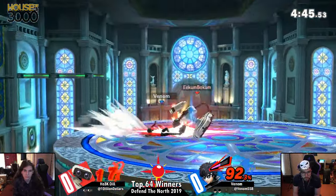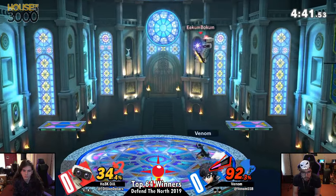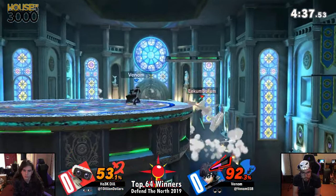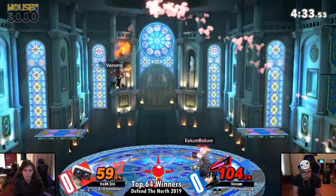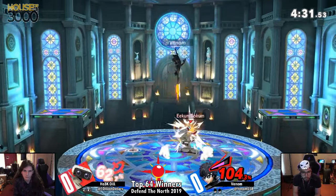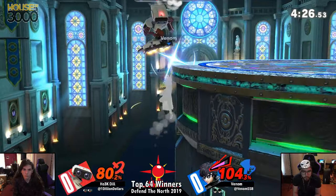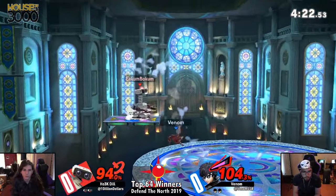He got clipped there, but you can see he's mixing up his recovery — going high, going low. Venom going to fire right back, gets the grappling hook, goes for the second up air but doesn't quite get it. Venom's bringing it back. Dill hasn't really been able to put on much percent since he lost that first stock. Venom finally finding these gun confirms he was looking for earlier.